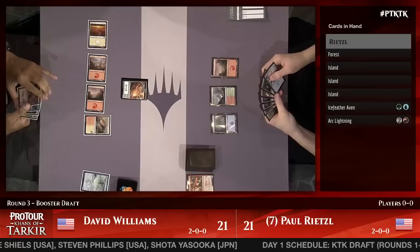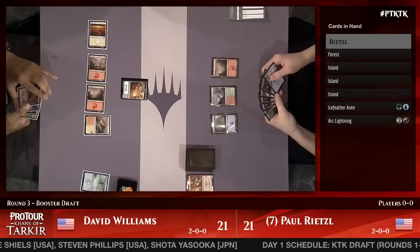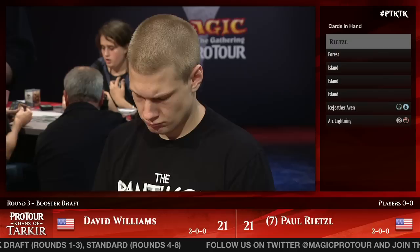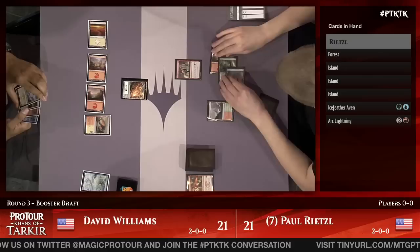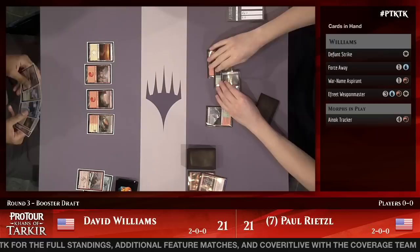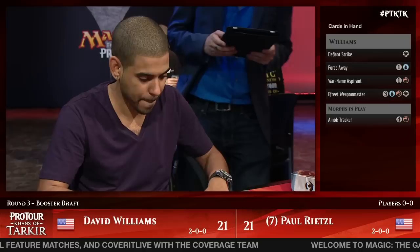We see the Anak Bondkin in Williams' hand — that's actually one of the ways to allow Rietzel to get a two-for-one with Arc Lightning. Rietzel is probably just going to play Ice Feather Aven and not spend three mana to deal with a morph straight up. He's thinking he can deal with this morph before Williams gets five mana to un-morph it. That's pretty nice for Dave Williams because he could have had a plan to play a morph and Anak Bondkin and kind of got destroyed.